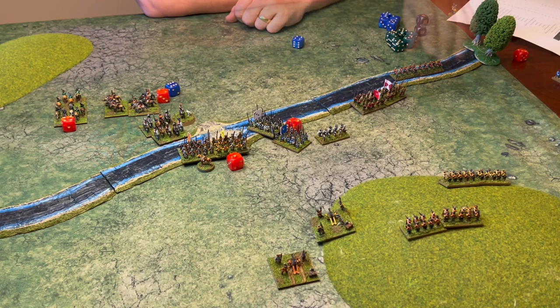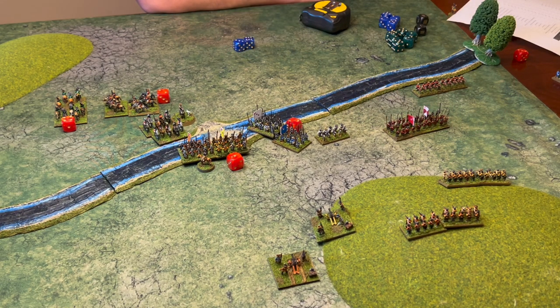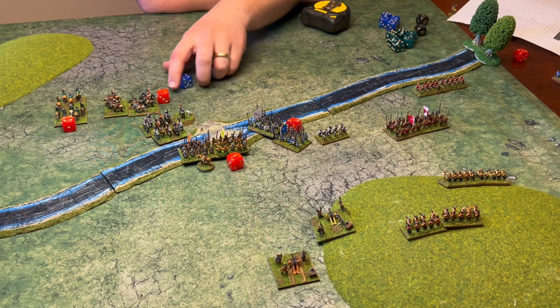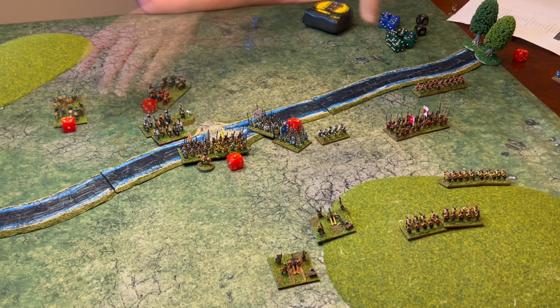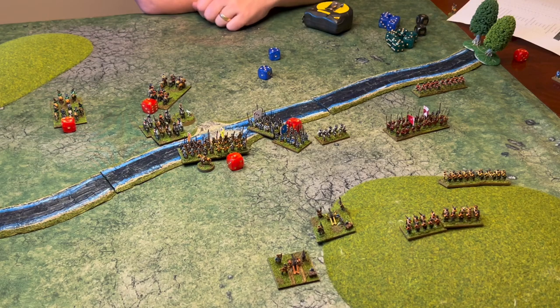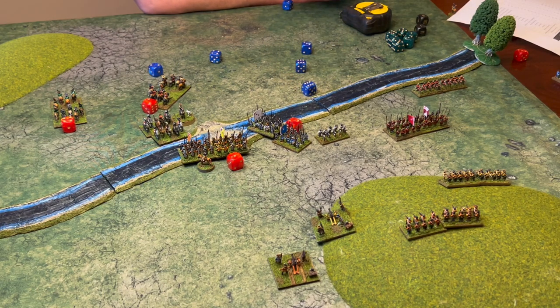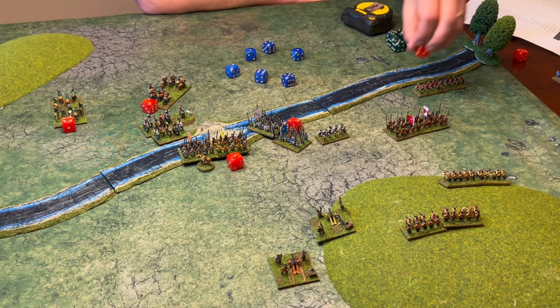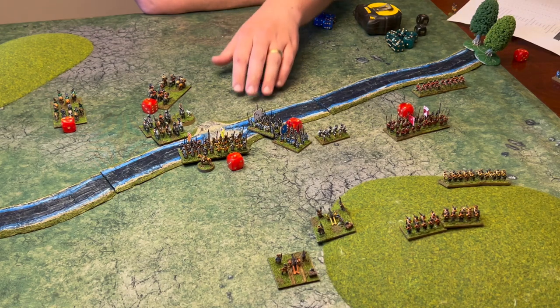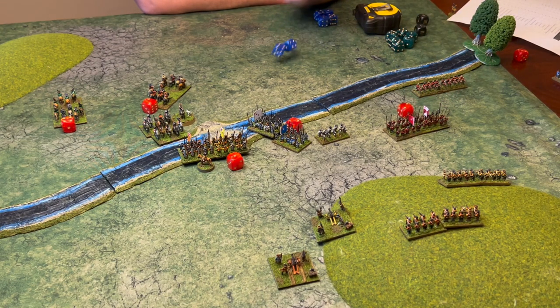A unit moves across, a unit of pike advances, and the commanded shot fires at the muskets needing 8s — they fail. The duke has the muskets fire at the pike — fails. The duke attempts a caracol — double 1, something terrible happens: result 5, they waver. Another unit of muskets fires at the pike needing a 7 — succeeds. Because it's their first shot of the game they get plus 1 to hit, so they hit on 4s, scoring 6 results: 2 casualties. The pike take a morale test needing 6 or above and pass. A second musket unit fires at the same pike needing 7s — fails.